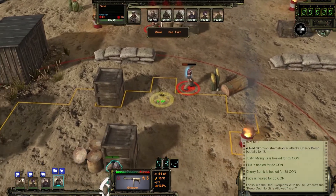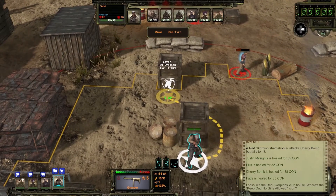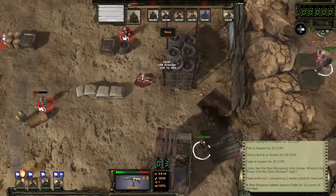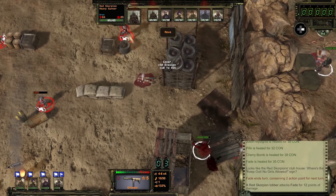Even with terrain on your side, it makes sense to use cover. But cover is not permanent — much of it can be destroyed by explosives and gunfire, leaving your ranger exposed. And remember, the bad guys can use cover too.